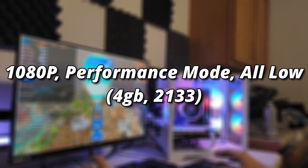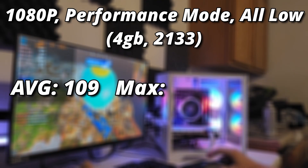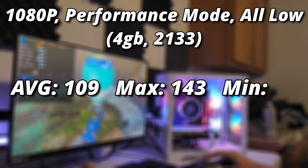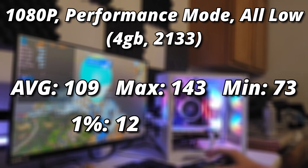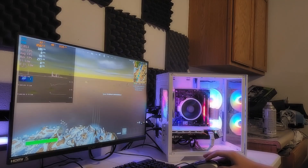At 1080p on performance mode, our PC managed to hit 109 FPS on average, peaking out at 143 and bottoming out at 73 FPS. Our 1% and 0.1% lows were at a brutal 12 and 7 FPS. The gameplay was stuttery, and we saw some really weird artifacting in the sky — it really was not an enjoyable gaming experience. Was it playable? Sure, if you can handle the stutters, but I wouldn't want to touch it with a 10-foot pole.